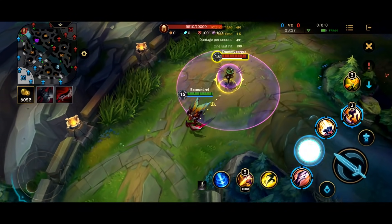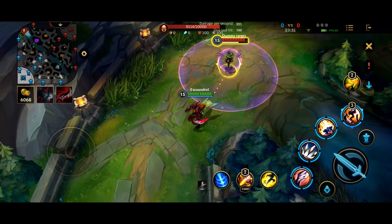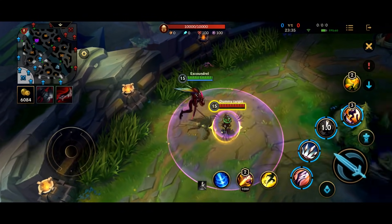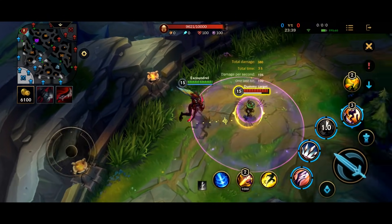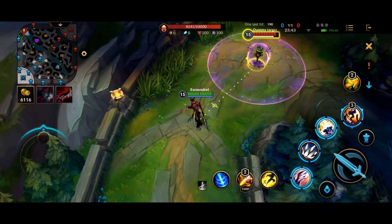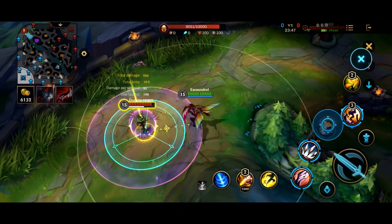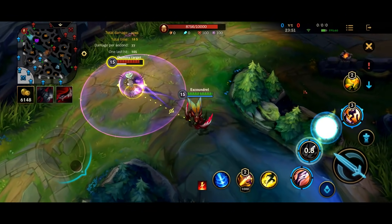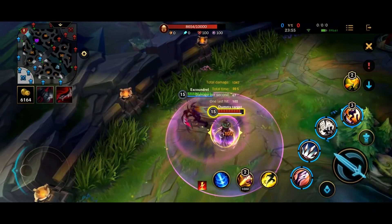Also, jumping in and immediately using your ultimate is never usually the best idea. So you want to basically queue up your third ability followed by your first and second abilities. One extra little thing you might not know is you can actually use your first ability mid-air like this. As you're jumping over them, you can use it. If you're jumping away from them, you can use it as well.